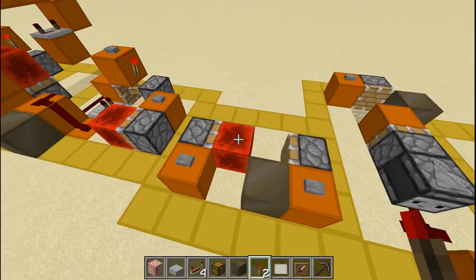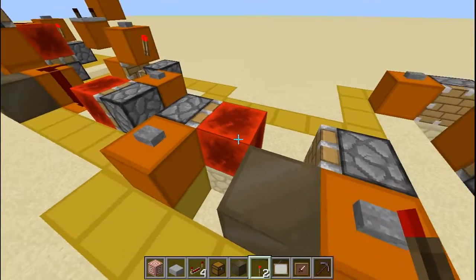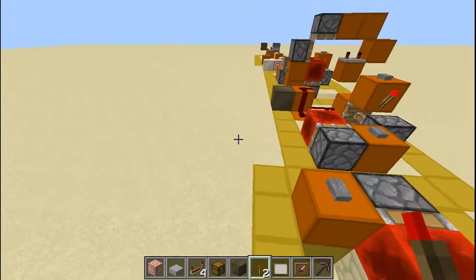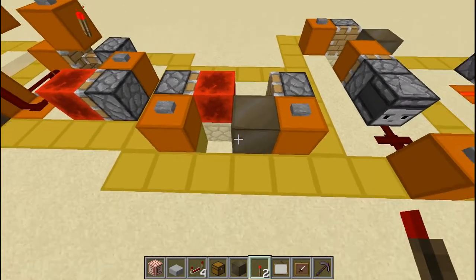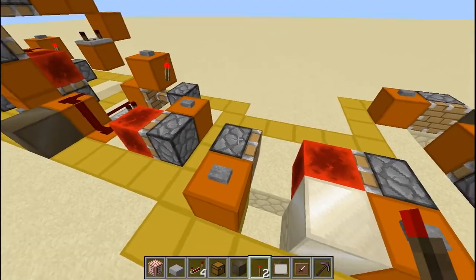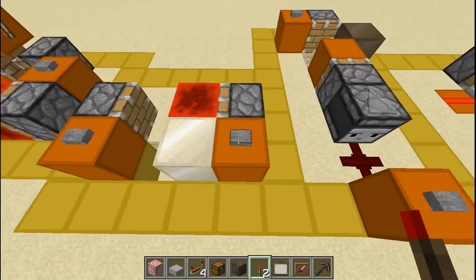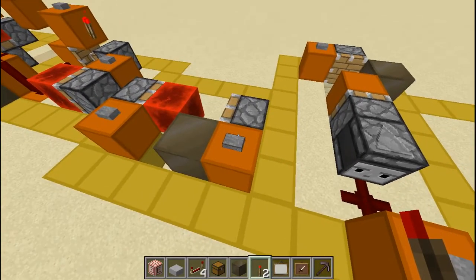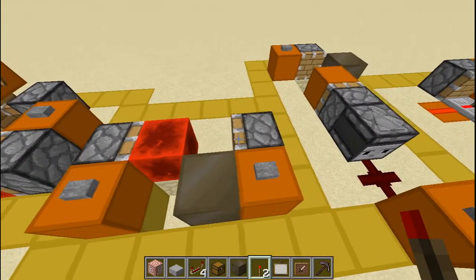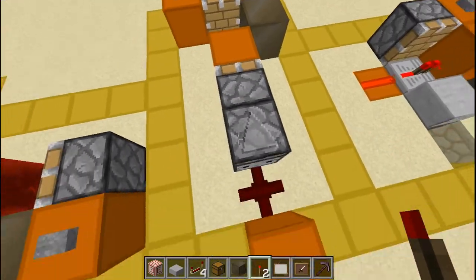Number seven is the one I recommend you use — there's nothing under there, all the redstone is right here. It only takes a six-by-two area, very small. When you press this button you activate a piston, and because it's a non-sticky regular piston it won't retract the block — pressing again does nothing until you come here and activate the reset. If you use sticky pistons this will not work.